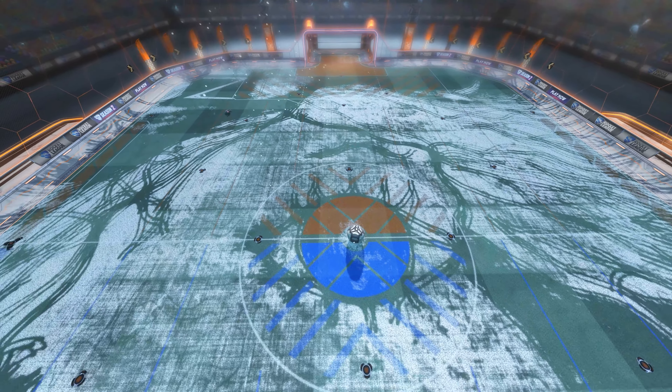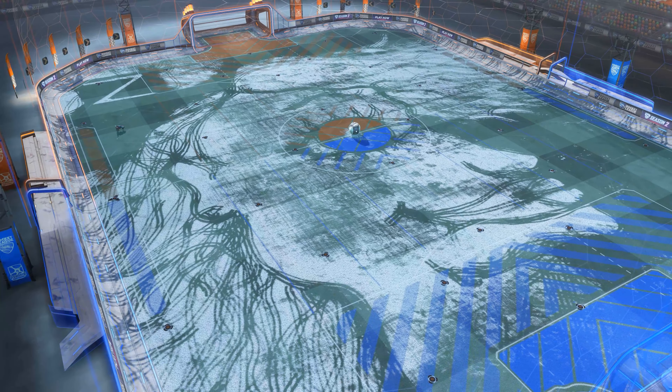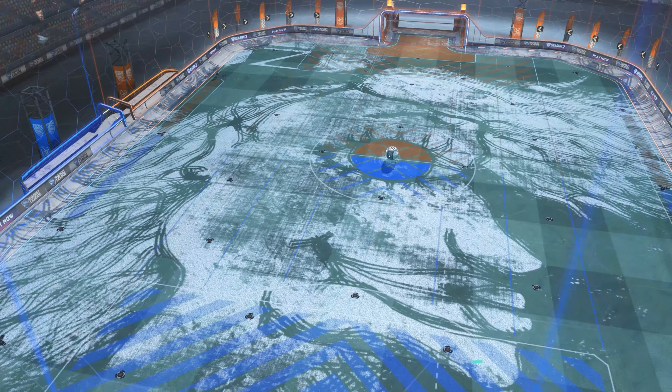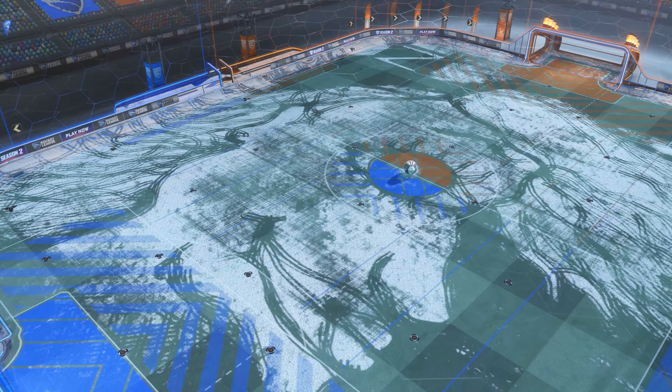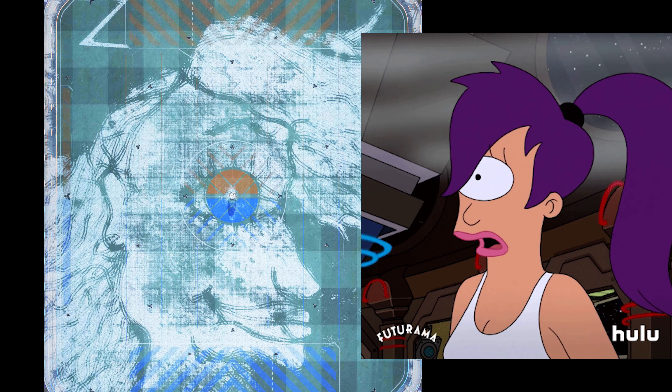I probably should have made use of the spectate option rather than flying to the wall for regular checks — then maybe the proportions wouldn't have been that off. It's hard enough to draw realistically seeming faces on paper, but here, in my head, the final result looked something more like this. But I'm still happy with how it turned out. Looks a bit like Leela from Futurama, don't you think? My little cyclops.